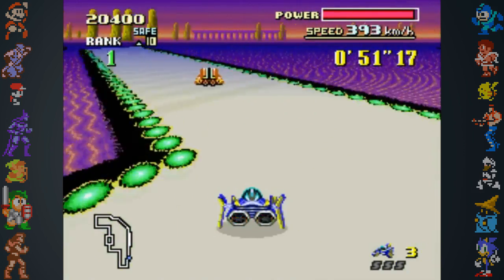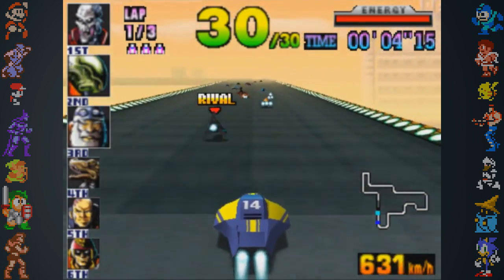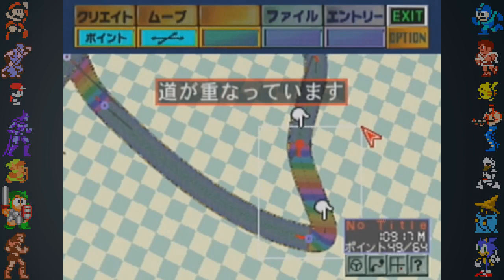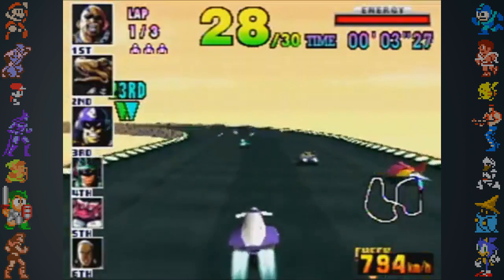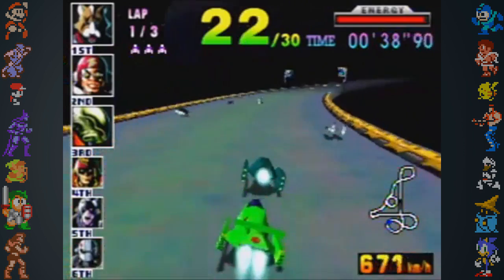There have been a few F-Zero titles that were never released outside of Japan. One example is an expansion kit for F-Zero X that was released on the Nintendo 64 disc drive. This expansion gave players access to a track editor, a custom vehicle creator, a new cup, and a new soundtrack presented in stereo sound. In addition, there were three new vehicles to select.